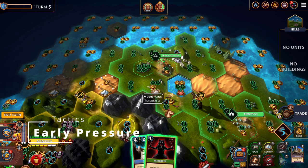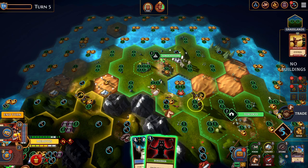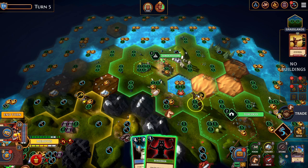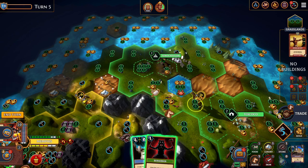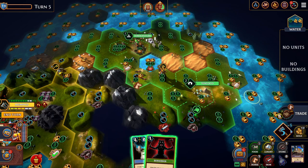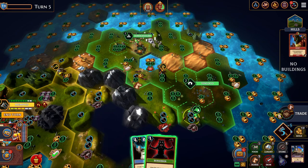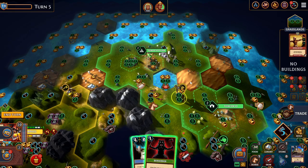Sometimes it can be good to put early pressure on the opponent's cities to spoil their planning. I used special resources to build two early-tier units — one cost one stone, the other cost one horse and two industry. So for two hammers, one stone, and one horse I got two units that are awkward to defend against. On the hardest difficulty, by turn five the opponent hadn't built a single combat unit — just one scout — so now they have to change their plans to defend against my two oncoming military units.